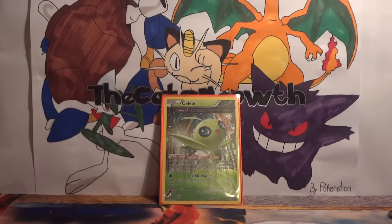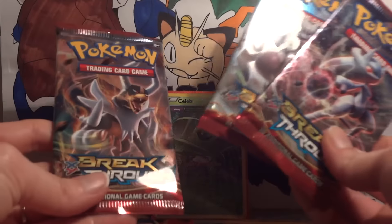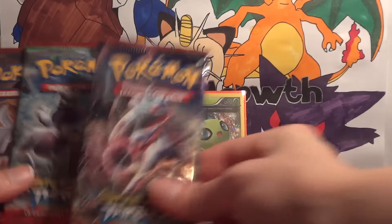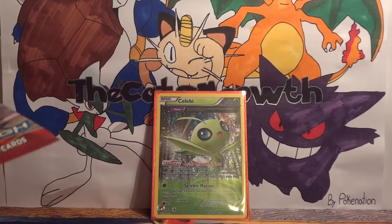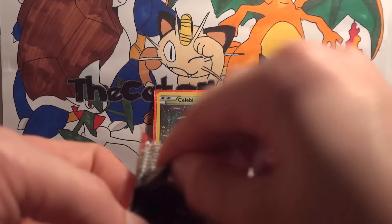We're gonna zoom in just a little bit so we can focus on these beautiful Breakthrough cards. We've got one Houndoom pack and two of the different Mewtwo forms. We still have plenty of cards on the wants list. The downside about not opening up a second booster box is that there's still a lot to pull — this is a big set.